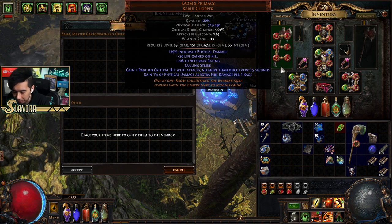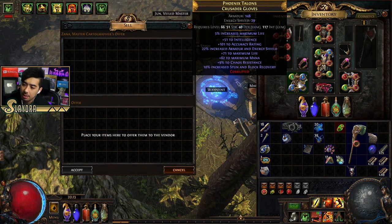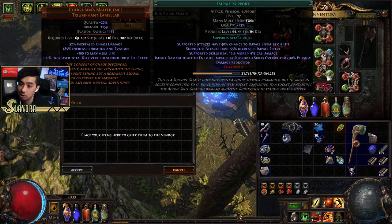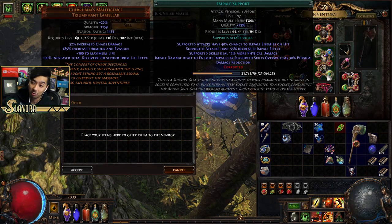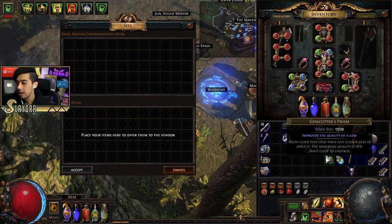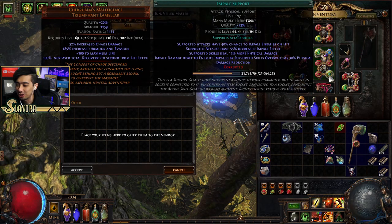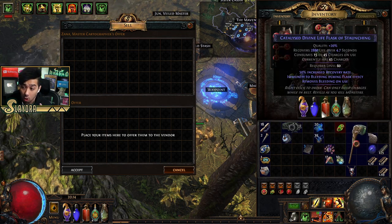Armorer's scrap is a very cheap currency. I wouldn't recommend using all your gem cutter's prisms on your gems at this point because it's so easy to get corrupted gems at high quality. I'd recommend selling those for chaos since they're worth quite a bit right now — you can get 23% quality gems for five to ten chaos, which is much more of a benefit than using prisms yourself. You can also quality up your flasks with Glassblower's Bauble.